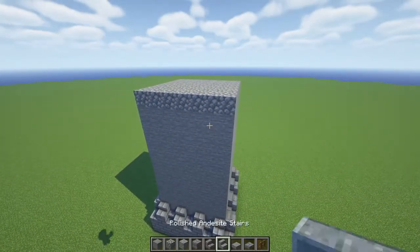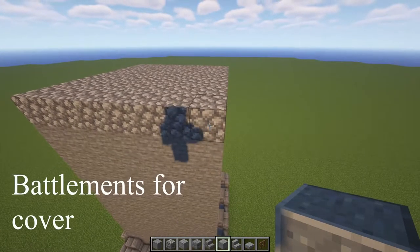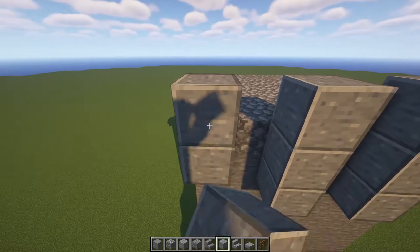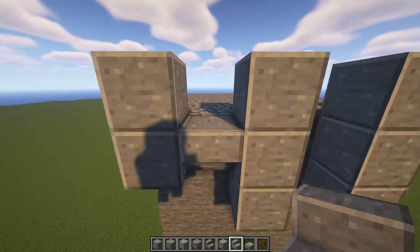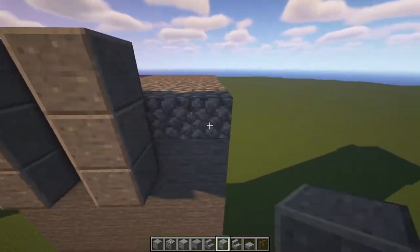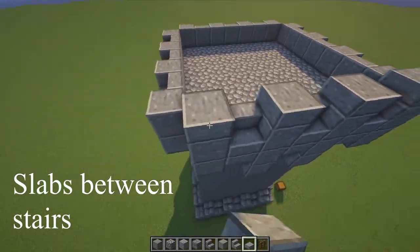Our tower is really starting to take shape. Next, we're going to make some battlements up here — this is the part that you hide behind when enemies are firing arrows. Let's grab the polished andesite stairs and slabs for these. We're going to start on one corner and make two, skip one. That pattern should give you that figure there. In between each one, we're going to place an upside-down stair and a regular set stair. Let's do this all the way around. And once you've completed that, let's add the slabs next to all of the stairs, just to give a little variety in height.